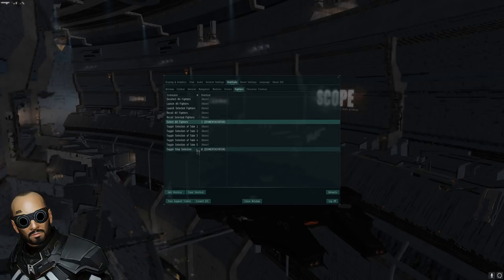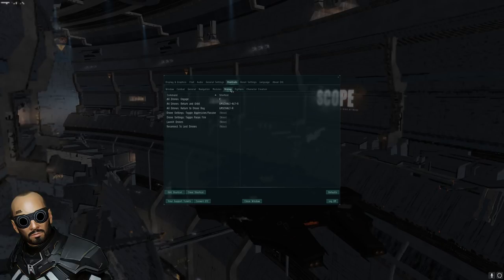Next is 'toggle ship selection,' or as I put it, 'select own ship.' Toggle ship selection will allow you to either select your own ship or not have it selected. If you don't have it selected, and you have your fighters out and selected, you will be giving commands to your fighters instead of your own ship. So you can face your ship in one direction and your fighters going in the opposite direction — you can stay aligned and only give move commands to your fighters.